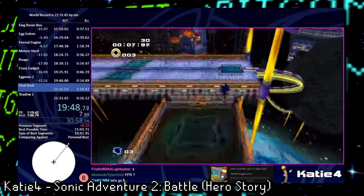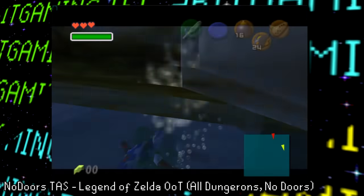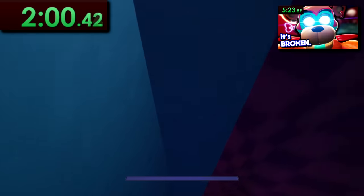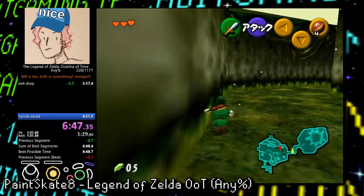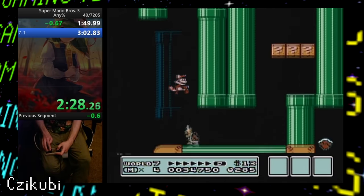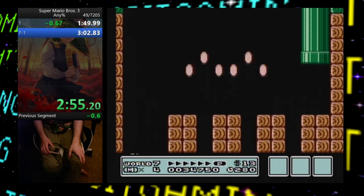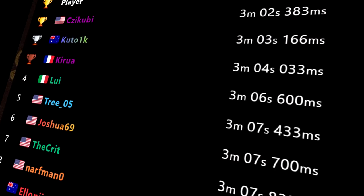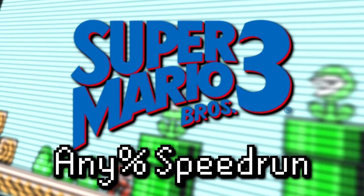Speedrunners, modders, and game hackers are constantly breaking games open, allowing them to be completed faster and faster, it seems like every day. Be it discovering exploits to bypass areas that the developers didn't consider, exploiting glitches that completely break the game, or even influencing the game's memory to reach the end in a ridiculously fast time. One of the best and most well-known examples is seen in the Any% speedrun category for Super Mario Bros. 3, where speedrunners have chipped the time down to just over 3 minutes. This is a quick beginner's look at that speedrun.